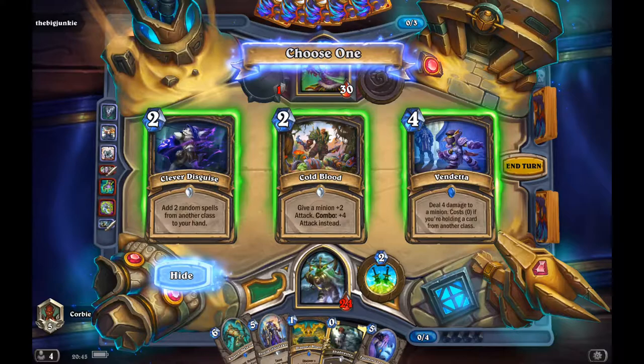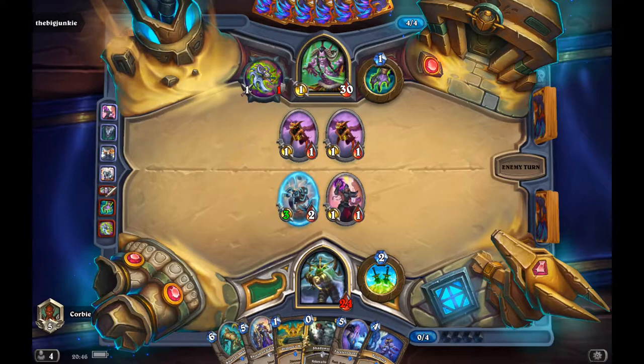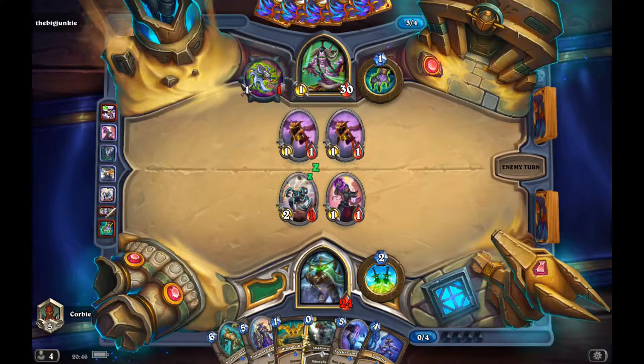I'm thinking Vendetta to keep the board clear, or maybe Clever Disguise. But even if I take Vendetta, I don't have any cards from another class to make it zero mana, and four mana is really hefty. I take it anyway in the hopes that maybe if I play Char and hold it I could get a legendary from another class.